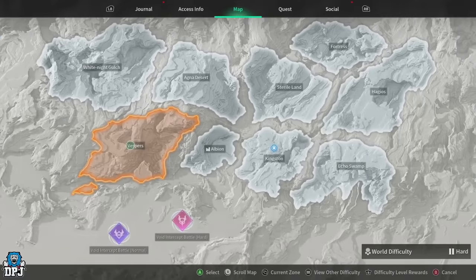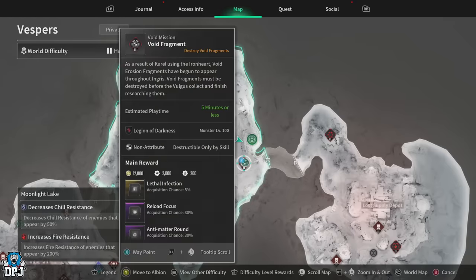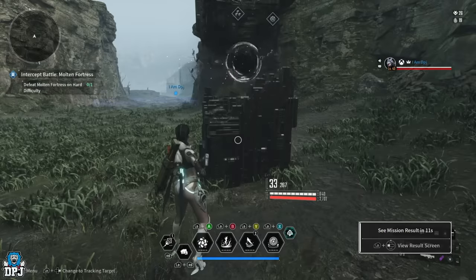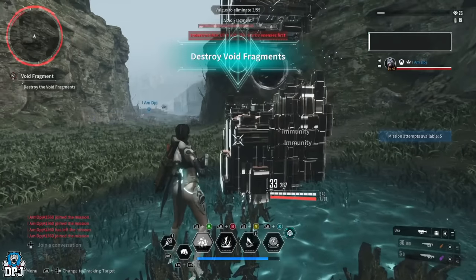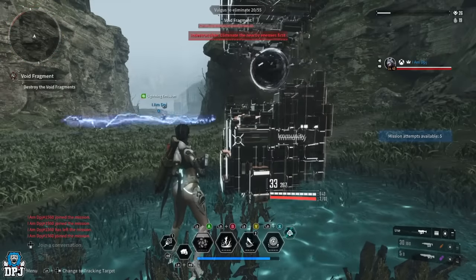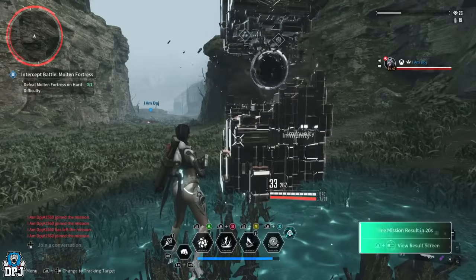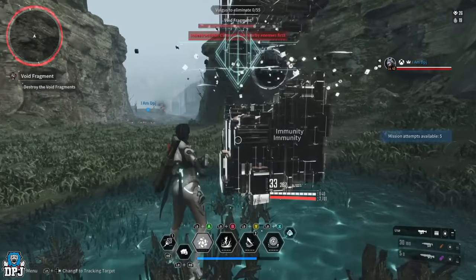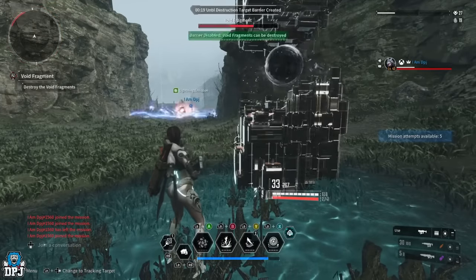In my opinion, the real culprit behind why Nexon put out that statement is the new, also popular fast XP farm. I covered this the other day — using the same abort method basically allows players to pick up around 11k XP every 6 or 7 seconds, which can equate to over 6 million XP per hour. This is done within the Moonlight Lake area of Vespers, using this void fragment mission, which requires a descendant with none-attribute skills to start it.